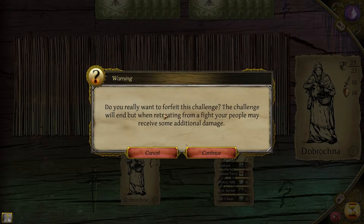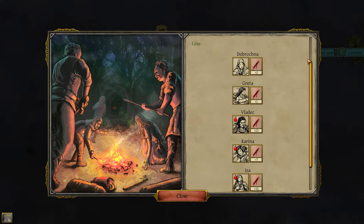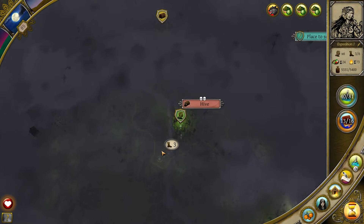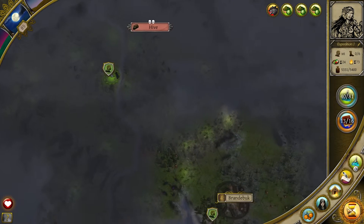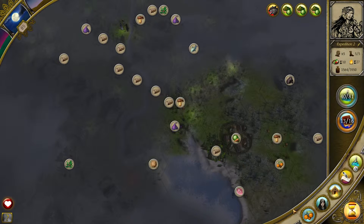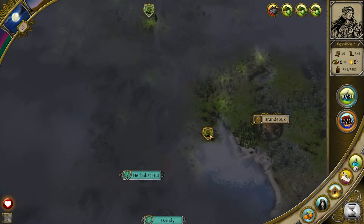What does it mean to forfeit this challenge? The challenge will end, but when we retreat through fighter people, we'll receive some additional damage to continue. All of us seem to have survived, so let's get out. We need to make camp.